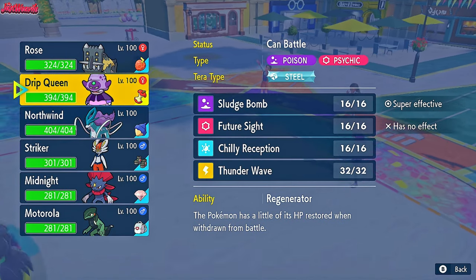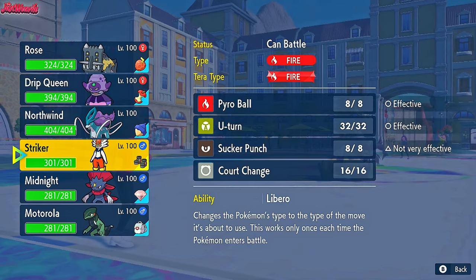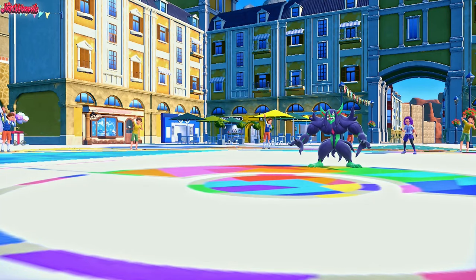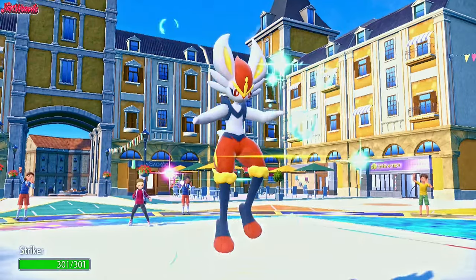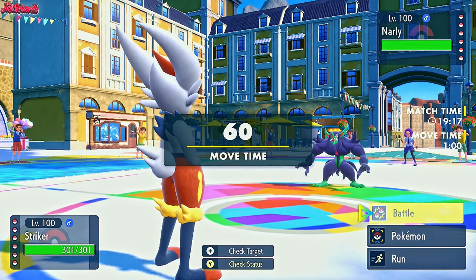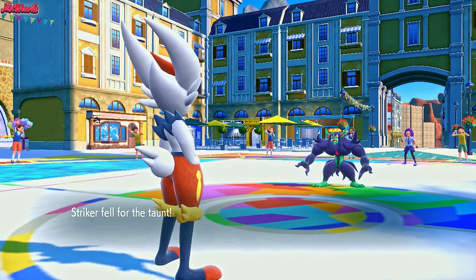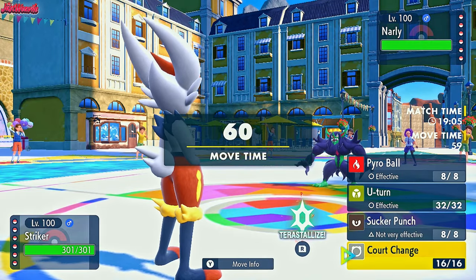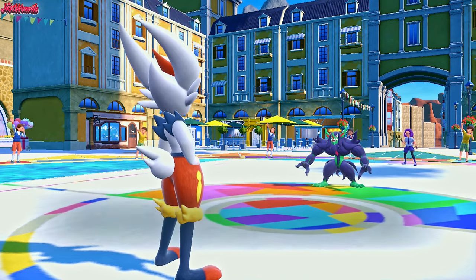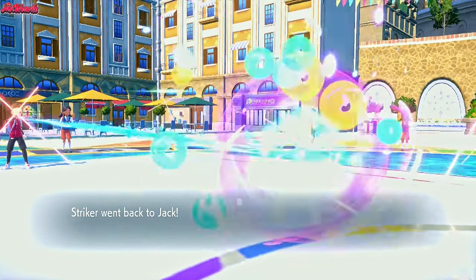Now if we assume they're going to go for Screens, we should switch out. I'm leaning towards Cinderace so we can Court Change — that would be awesome. Cinderace resists its Fairy stab anyway, so we can go for a Court Change just fine if they go for Reflect and Light Screen. They go for the Reflect — they'll probably go for Light Screen next turn, so we'll Court Change them. Court Change comes through. They go for a Taunt again — I was hoping they wouldn't, but it's fine. We'll Court Change later. They go for the Light Screen — so we'll get Cinderace and Court Change again against something else. We go for a U-Turn, turn into a Bug-type, and get a bit of chip out of the Grimmsnarl.